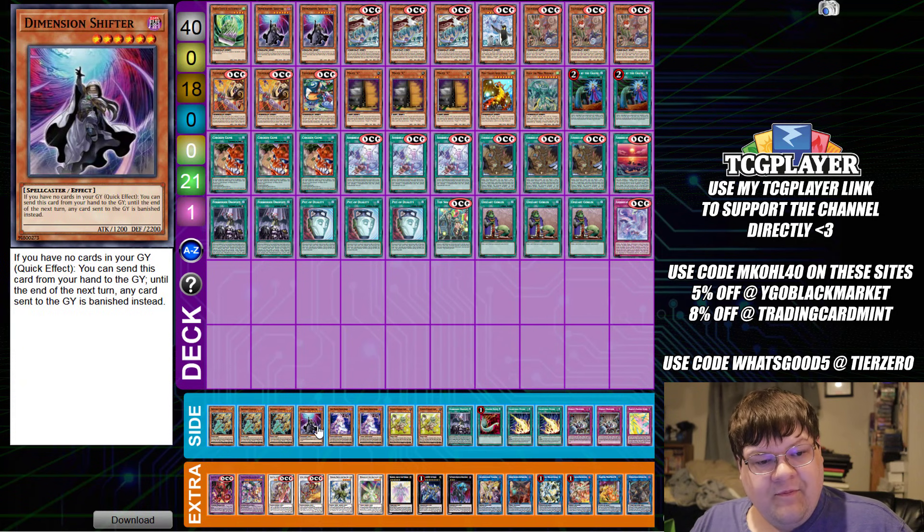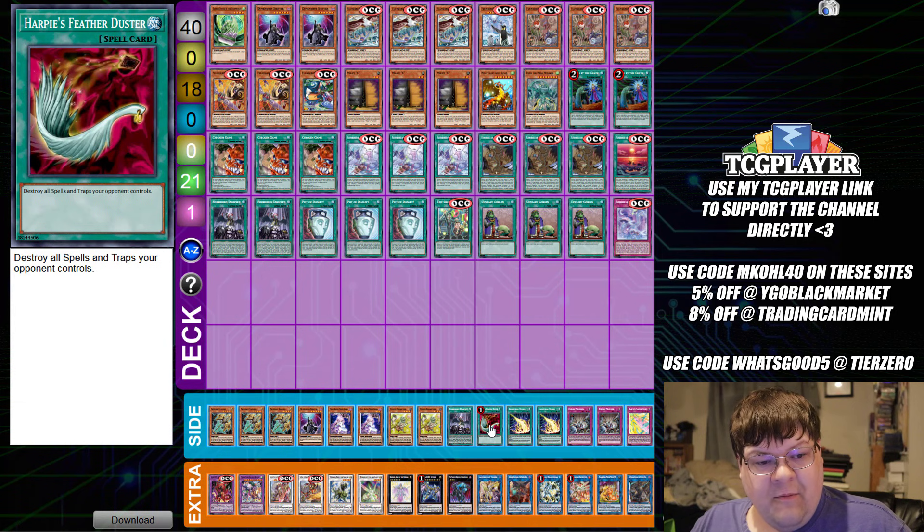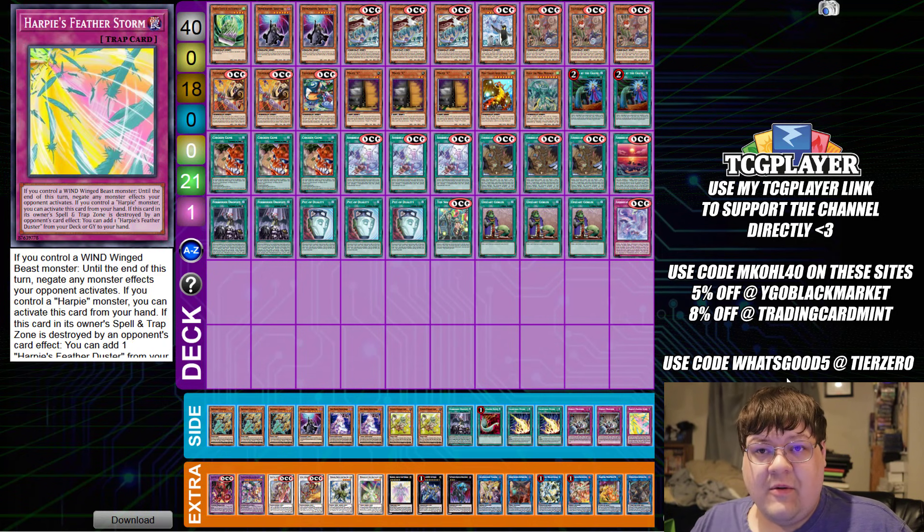Then we have triple Lancia, one D-Shifter, two Ghost Reaper, two Token Collector, one Droplet, one Harpie's Feather Duster, two Lightning Storm, two Evenly Matched, and one copy of Harpie's Feather Storm, wrapping up our other Floowandereeze list.